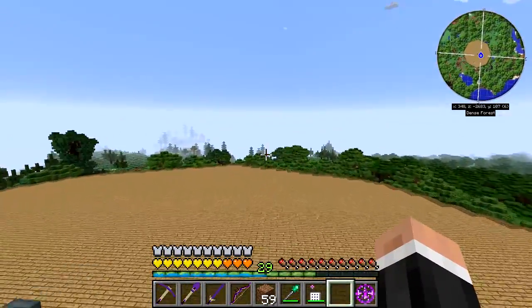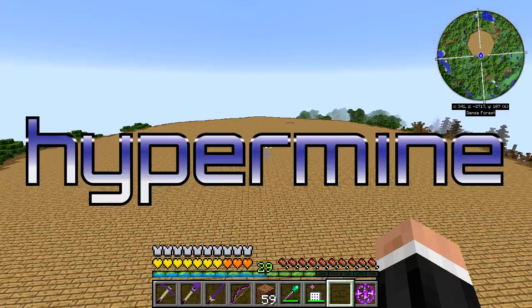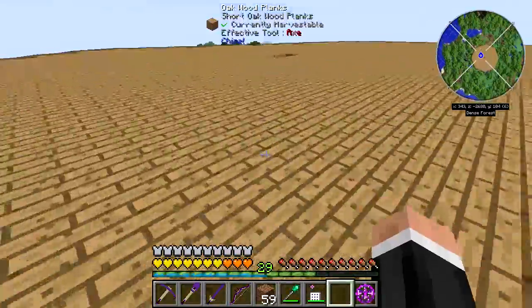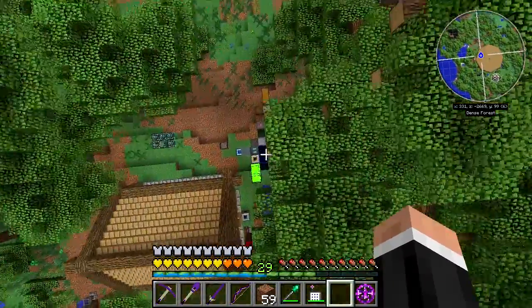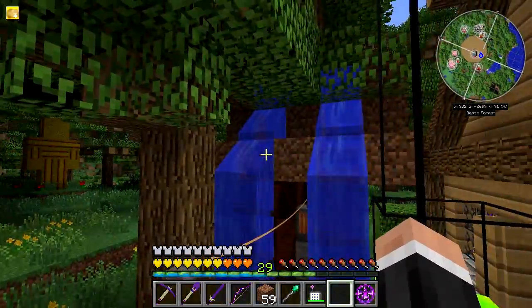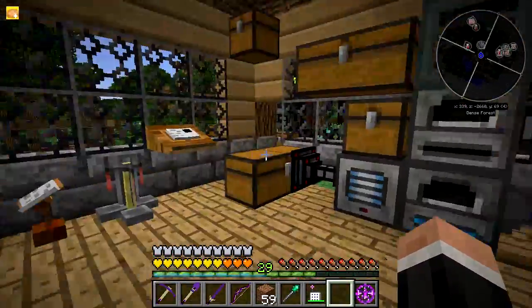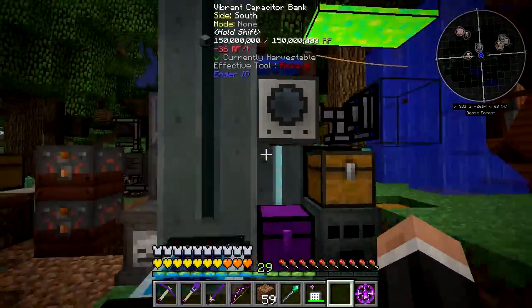Hello, my name is Hector and welcome back to the Hypermind Feed the Beast Infinity Evolve server. We are back here at the Octagon. Now, you might ask why there's a hole in my lovely octagon shape — well, that's because I completely forgot I was covering up these solar panels. All of a sudden I was out of energy and my ME system was going on and off. I checked the power and found I had drained it.